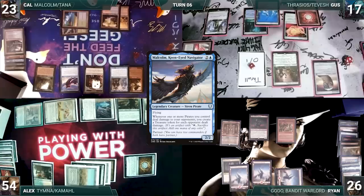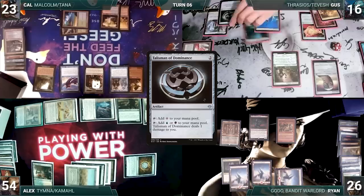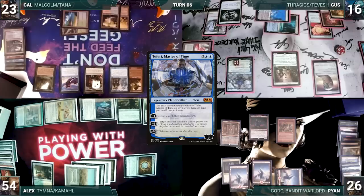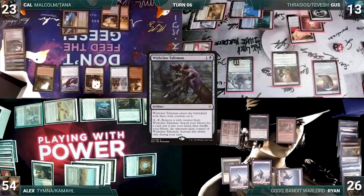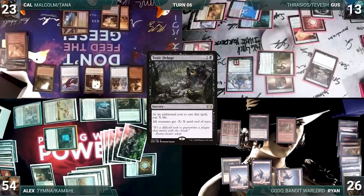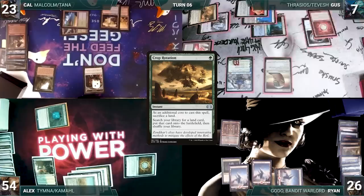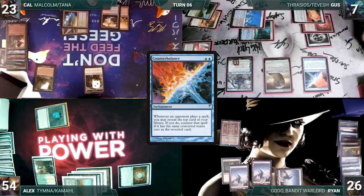During his draw step, Gus takes a damage from his Mana Vault. In his main phase, he adds eight colorless mana through Mana Drain. He plays a City of Brass for turn. He activates Skullclamp, killing a Thrall and drawing two cards. He casts a Talisman of Dominance. He casts Teferi, Master of Time, and activates his first ability, drawing and discarding. He taps his City of Brass and Ancient Tomb to cast Witchclaw Talisman, activates it, fetching a card into his hand and giving it to Alex. He activates Deathrite, exiling Polluted Delta from Cal's graveyard and adding a black. He equips Skullclamp to Deathrite. He casts Toxic Deluge, paying six life. It resolves, wiping the board. Skullclamp triggers and Gus draws two. He casts Crop Rotation, sacrificing his Ancient Tomb, and fetches up an Exotic Orchard. He casts Counterbalance. Changing the game entirely in one turn, Gus gives the turn to Ryan.